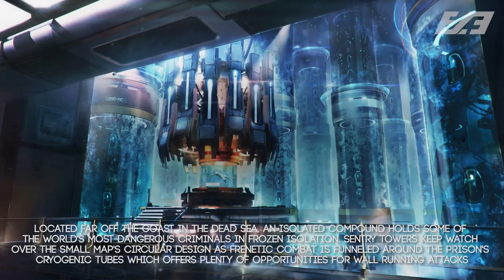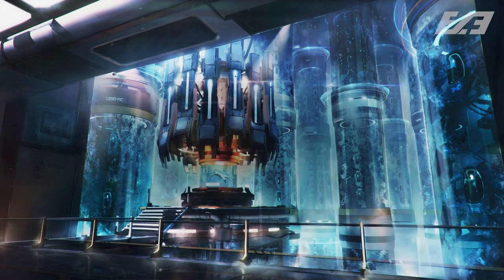The description for Cryogen is: it's located far off the coast of the Dead Sea, an isolated compound which holds some of the world's most dangerous criminals in frozen isolation. Sentry Towers keep watch over the small map's circular design, as frenetic combat is funneled around the prison's cryogenic tubes, which offer plenty of opportunities for wall-running attacks. So this one is going to be a smaller map with a circular design, focusing combat towards the inner and outermost portions, and wall-running is going to be something we get to use to our advantage.